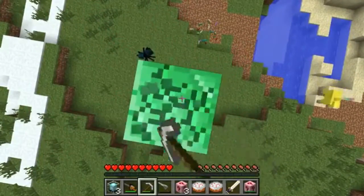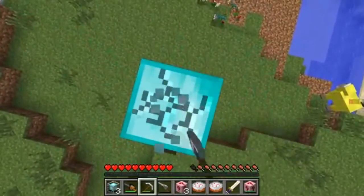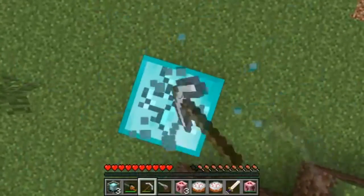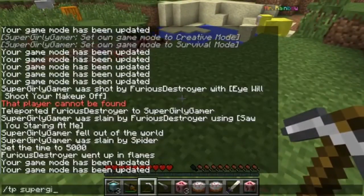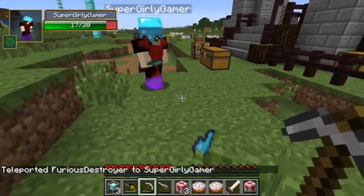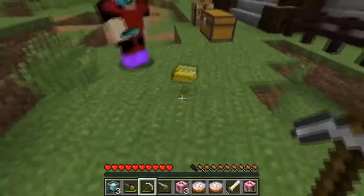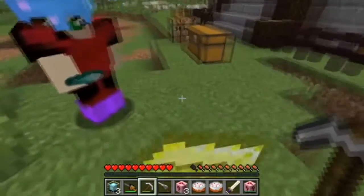I'm gonna grab all this stuff. I put some in a chest because I had so many things in my inventory. I've gotten so much stuff today. I'm doing my trades right now. Jen, do you need some extra beacons? No, I have plenty — I have too many beacons. I didn't even know that was possible. Thanks to you I can make an extra enchanted golden apple. How many do you have? A hundred. Wait — can I just have one apple? Just one.